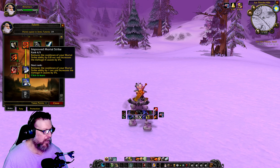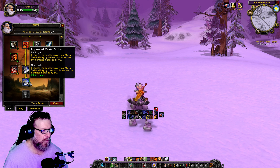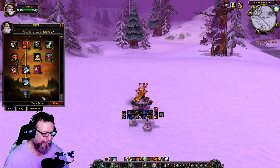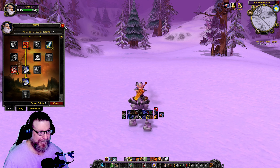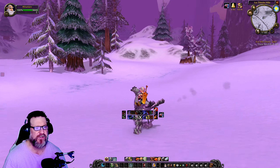I guess I'm going here because I want to get down here — Improved Mortal Strike. It reduces the cooldown of Mortal Strike by one second and increases the damage it causes by five percent. Our Mortal Strike is a vicious strike that deals weapon damage plus 115 and wounds the target, reducing the effectiveness of any healing by 50 percent.